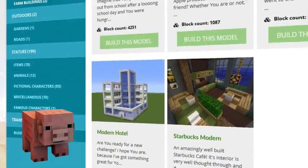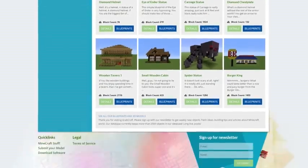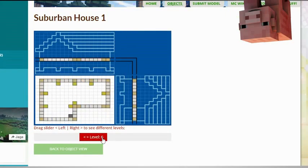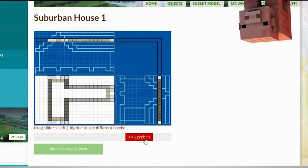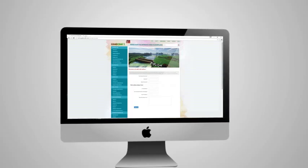Browse through the categories to find your type of buildings. Sign up to the newsletter and you will be the first to know about freshly added blueprints. Check out the layers of the objects and scroll over to see the materials you need. Or sign up as an editor and share the floor plans of your masterpieces.